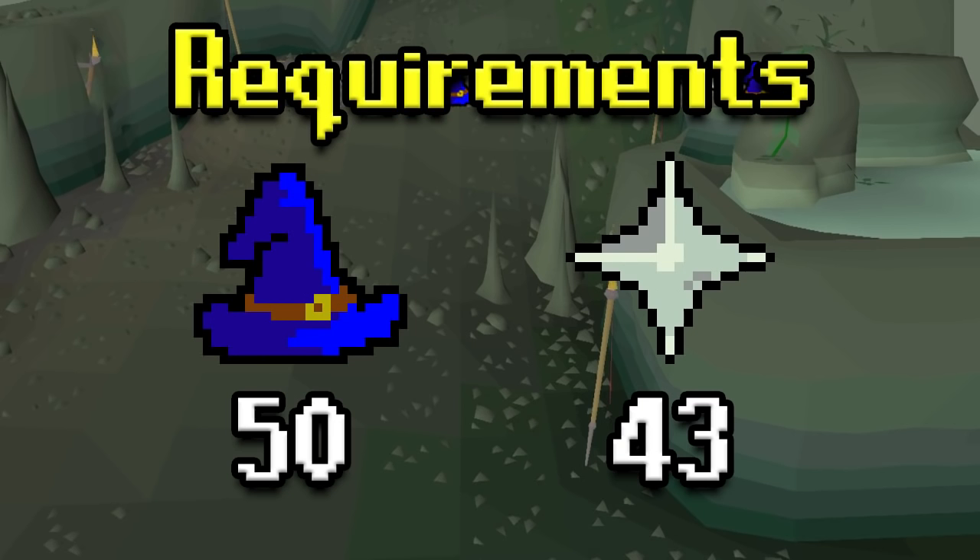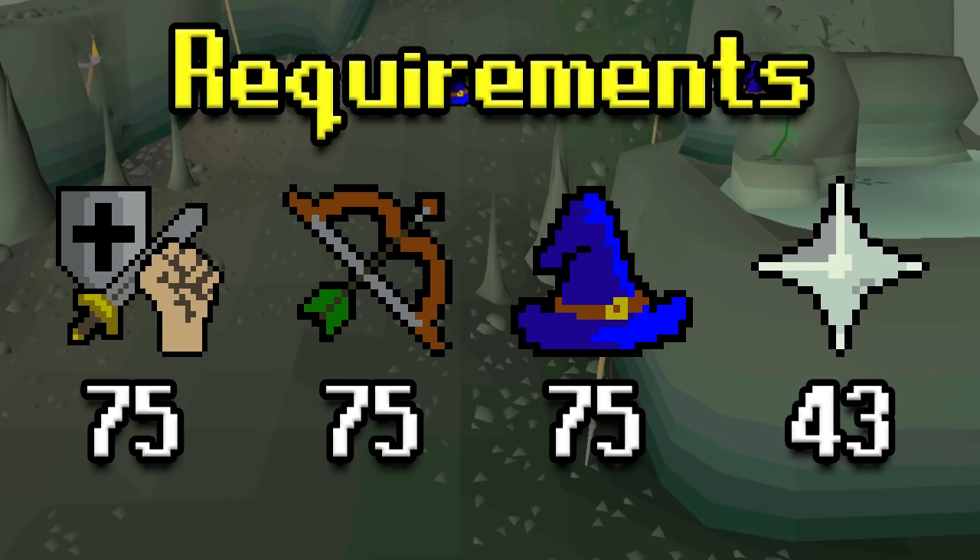As far as the requirements, the lesser requirements are only 50 Magic and 43 Prayer — this is required to kill Dagannoth Rex, who drops a Berserker Ring worth about 1.7 mil. Some people like to camp Rex alone since you can do it by itself, however it's not efficient. For the harder method you'll need 75 in your combat stats — though I'd recommend 80s to 85s because you'll have to kill three different Dagannoth Kings, and if you don't kill them fast enough you'll have to deal with two at a time. The higher your stats, the easier it gets. Fremenik Trials would also be nice to get a pet rock; otherwise you'll need a partner to get into the island.